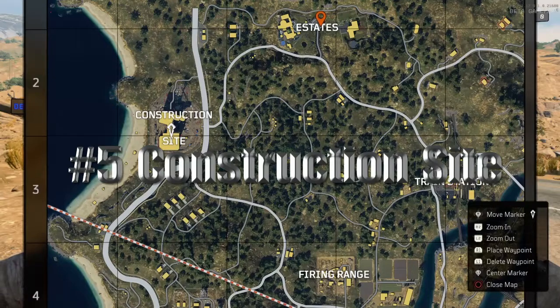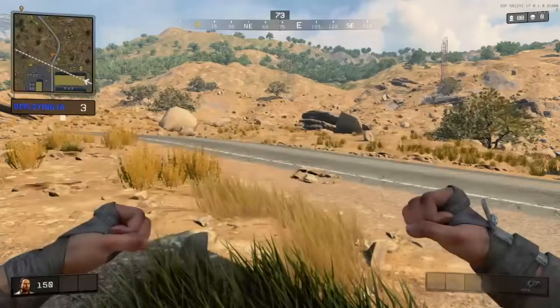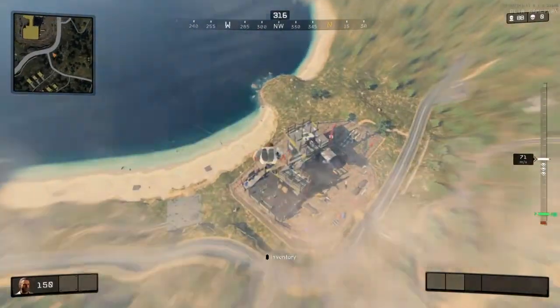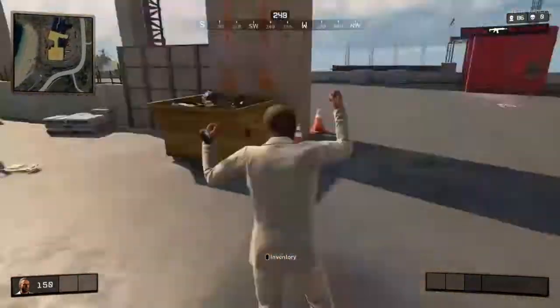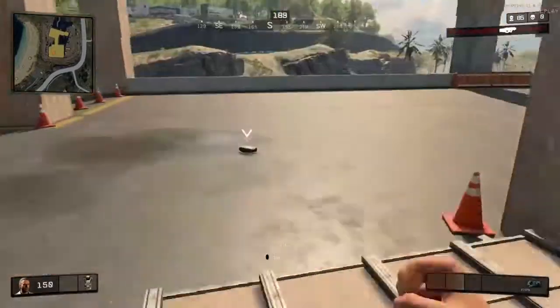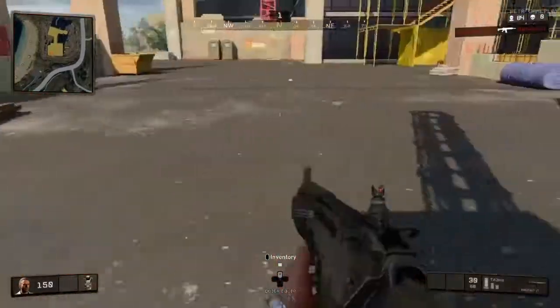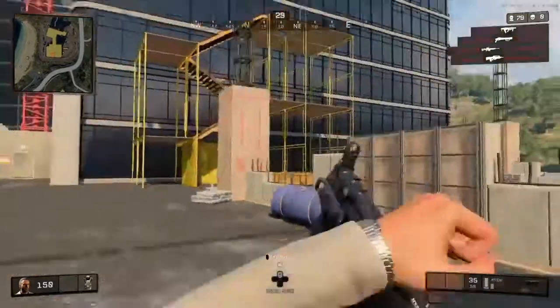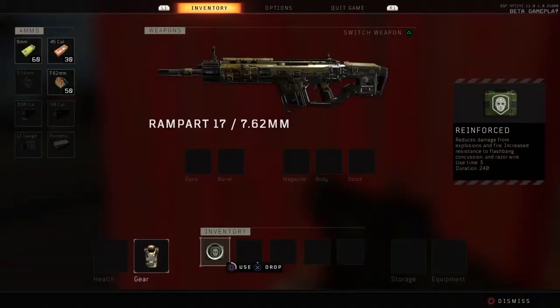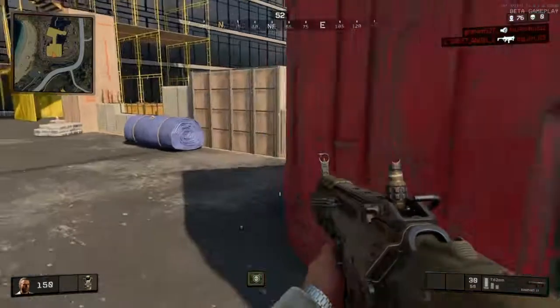Coming in at number 5 is the Construction Site. What makes this spot awesome is that you have the potential to get a helicopter with the helipad on top. There is just a ton of mods, a ton of weapons, a ton of attachments, and a whole lot of aid here. So get your groove on, get your weapons, then get out of there.